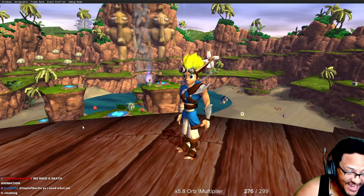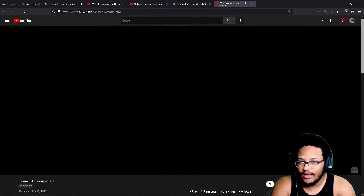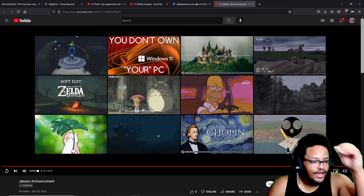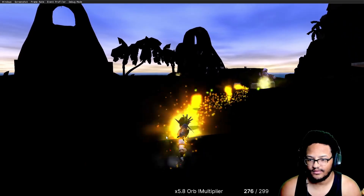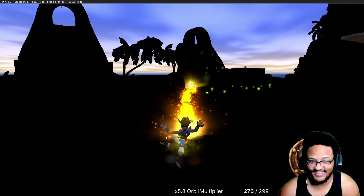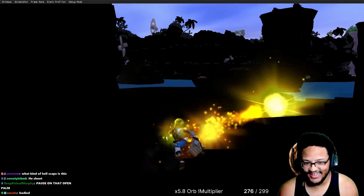Jack is magic — wait, wait, wait, wait! You can shoot fireballs when you're powered up with yellow eco! Do rats...